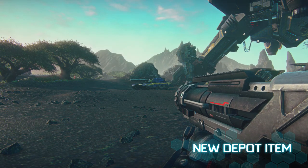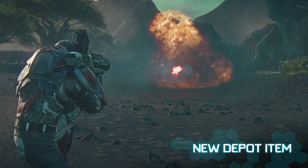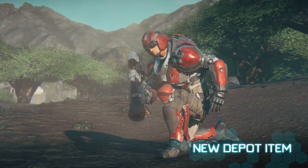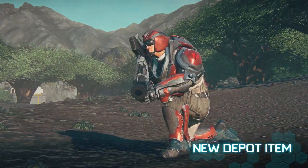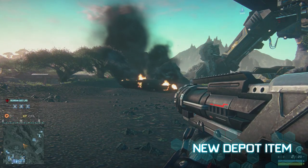The TS-2 Striker is a lock-on rocket launcher that fires multiple rockets at the same time. Currently, it is the only rocket launcher that is magazine-fed. We're also playing around with the idea of having players keep their cursor on their target while their rockets are going to their lock-on destination.